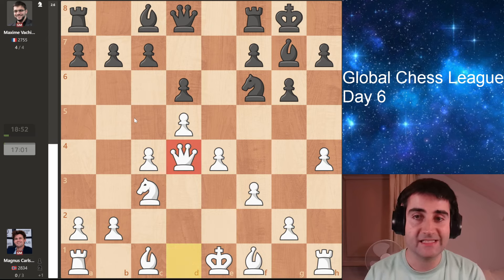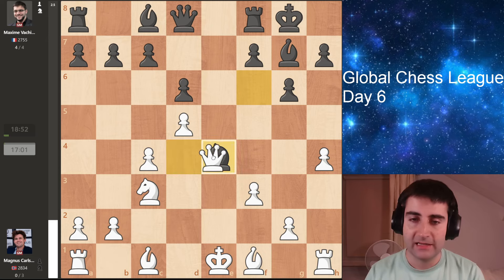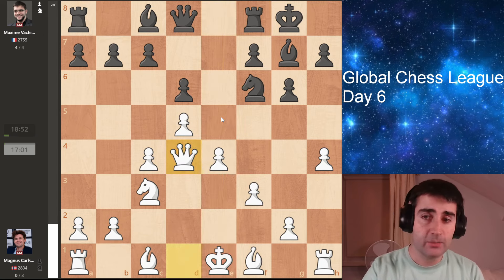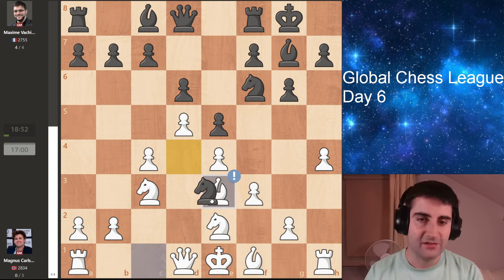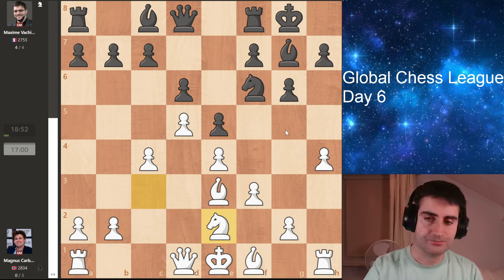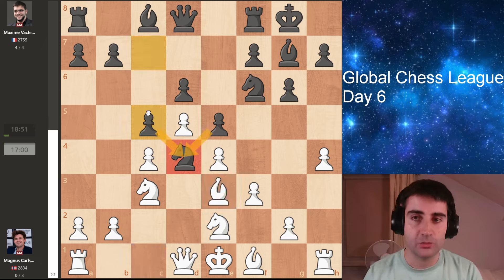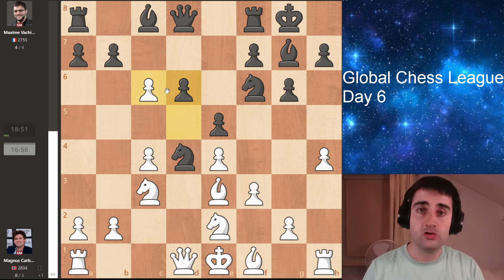If white takes and takes twice, black has a very nice tactical shot: knight takes e4, hitting the queen in the middle of the board. If white takes the knight, then black has rook e8 and wins the queen — and with that, the game. That is why the pawn on d4 cannot be captured. Instead, Magnus goes bishop to e3, putting pressure on the knight on d4. In case black takes here, white recaptures with either the bishop or the knight and has a very pleasant position — you can go queen e2 after, g4, h5, and white has a very pleasant attack on the kingside. So MVL goes for c5, strengthening his knight in the middle of the board. White doesn't want to leave this knight here as it's super powerful — right in the middle of his position. So Magnus takes en passant on c6.